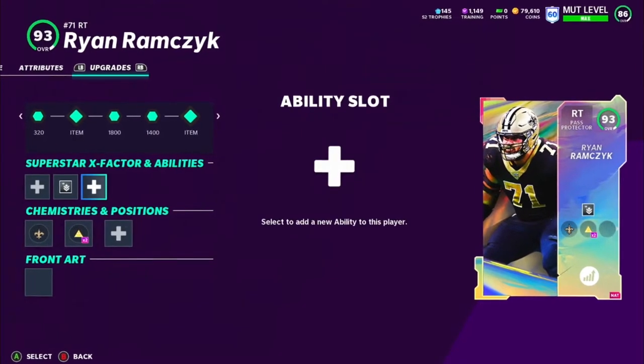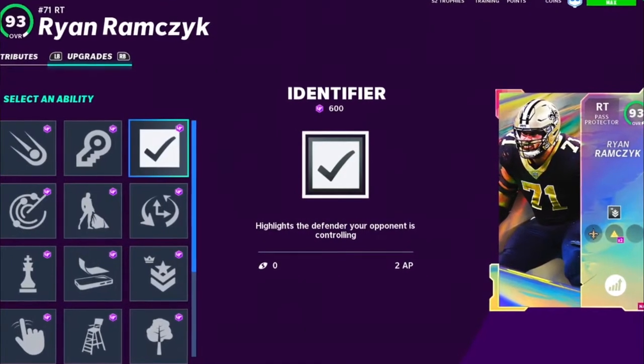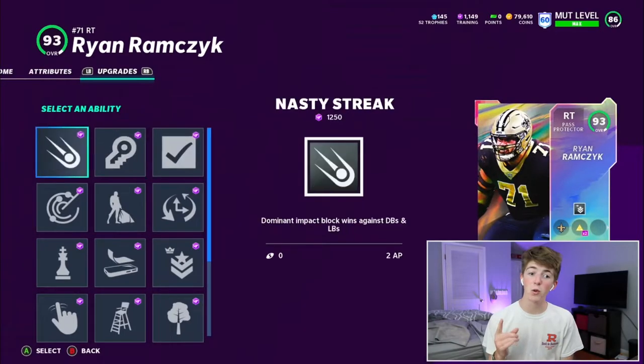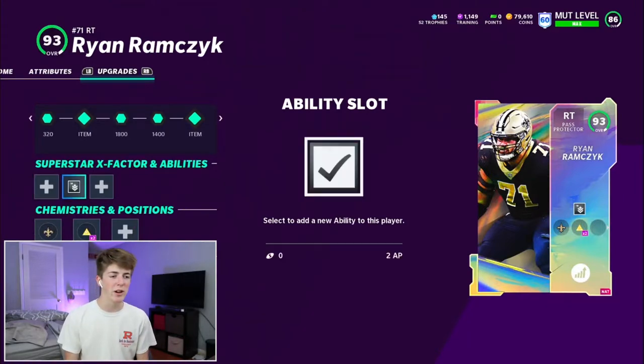We have some leftover training, so if I really wanted to I could add Identifier — that would be kind of filthy. I might do that. Honestly, I'm just gonna keep him with Edge Protector for now. I'll have to think about what I want to spend my training on later.